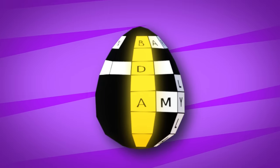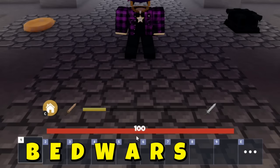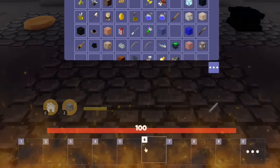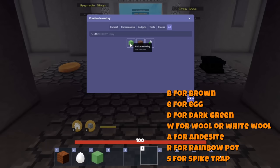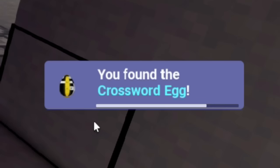The final egg is the Crossword Egg. In your Bed Wars hotbar, you have to spell the word 'Bed Wars.' Give yourself creative mode and take everything out of your hotbar. For every single hotbar spot, it has to be a letter in Bed Wars: first do brown wool, then the egg, dark green clay, white wool, andesite, rainbow pot of gold, and lastly the spike. And there you go — you should have the Crossword Egg.